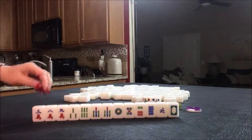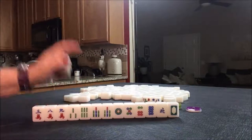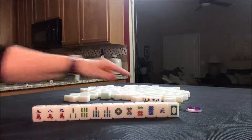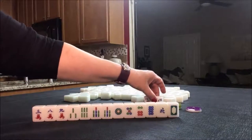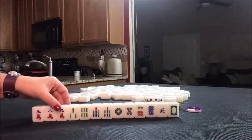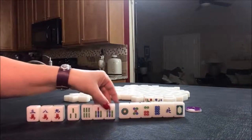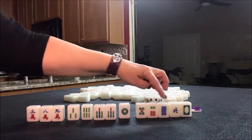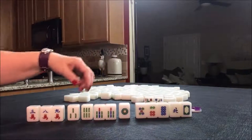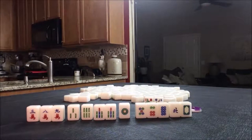We need three fawn. If we played all chow, that is a one fawn hand and we only have one fawn with our flower here, so that would be two fawn — we would not qualify to win. But this hand is set up for chows. We have a five, six, eight — those are potential for chows right there.